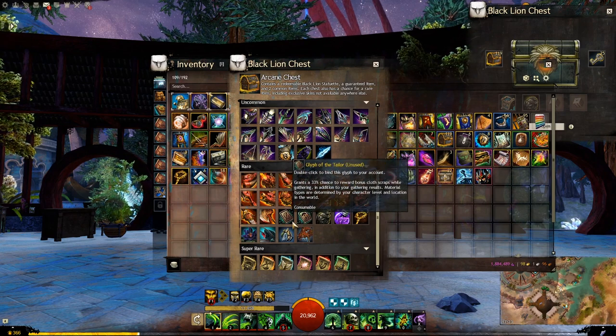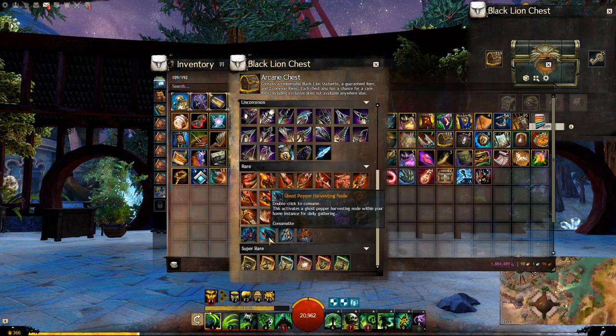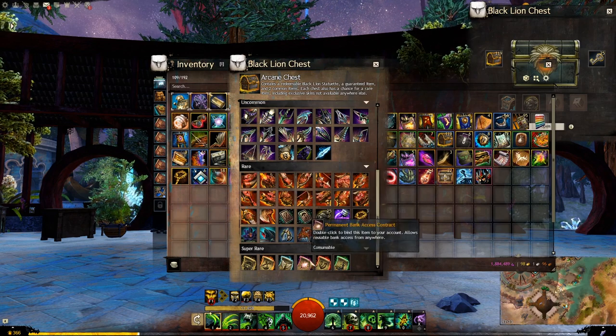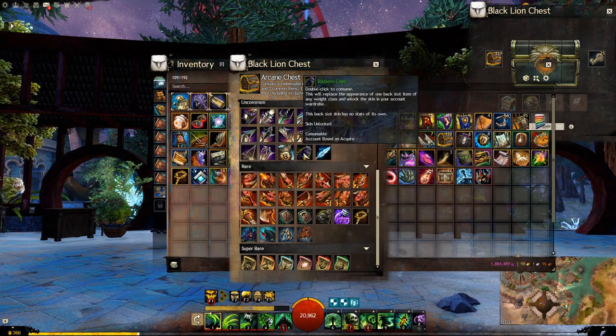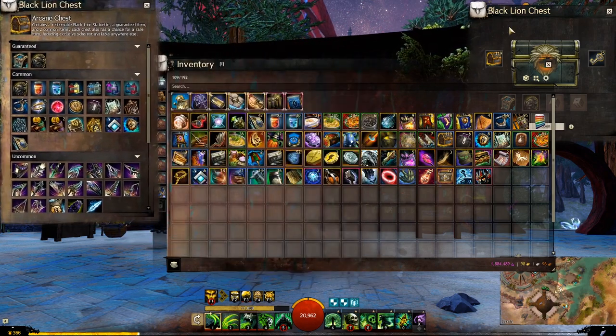What else do we have? We have the cliff leatherworker and tailor, we have the elderwood, the mithril, ghost pepper, and lotus. As well as of course the super rares and the returning starborn cape from the last chest. So we have 25 keys lined up. Let's see what we get.